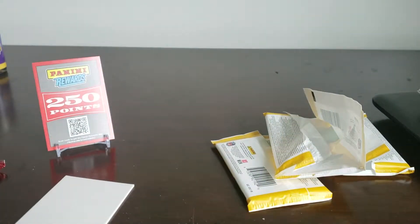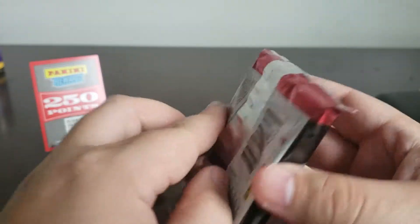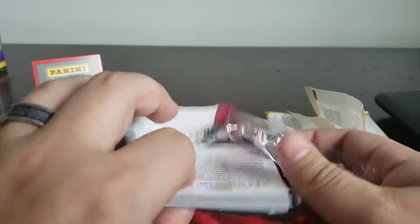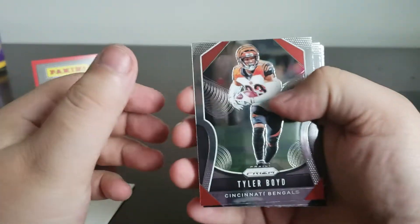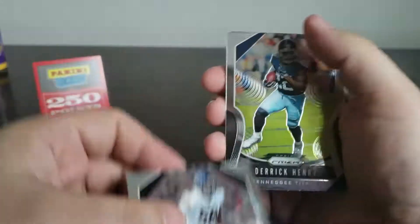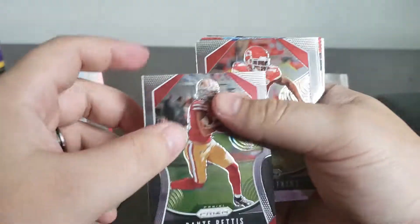So, nothing really out of there. Have yet to get any autos. Obviously, I did get a hit — if you want to call it that — the Panini Rewards. And I did also get the Drew Brees numbered. Last pack. Hopefully I get something good, something shiny at least. Tyler Boyd. Alan Robinson. Raquan Smith. Derrick Henry. Mason Crosby. Dante Pettis.